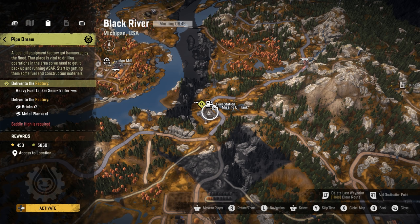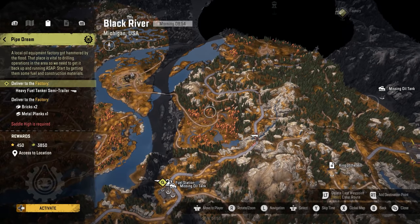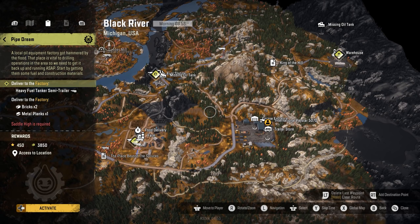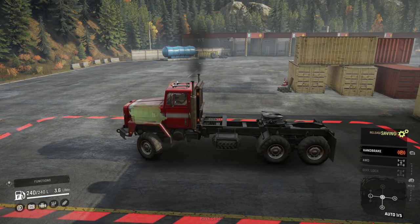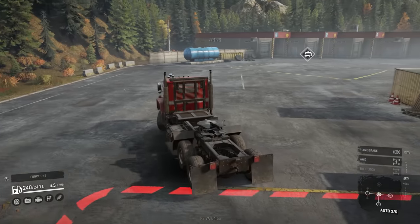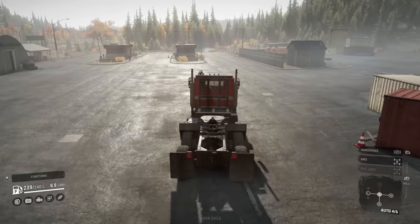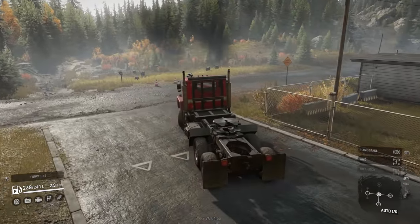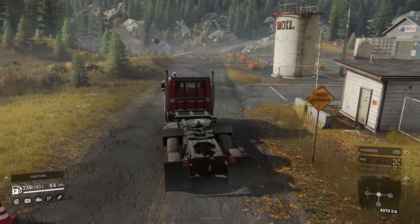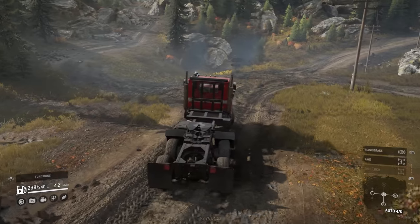Now back in Black River and delivering a heavy fuel tanker semi-trailer all the way to the factory, plus two bricks and one metal planks. That's the goal of this episode. Heading to the gas station first. I'm a bit nervous - really hoping this truck delivers in some very tricky situations, but fingers crossed.